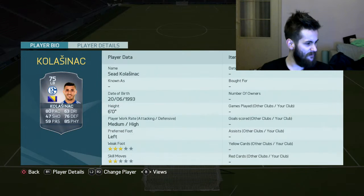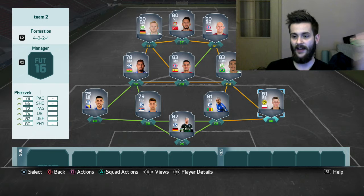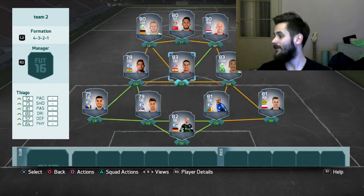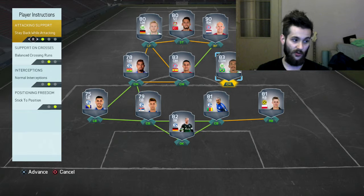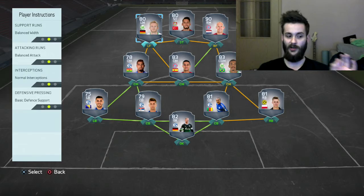Great formation, very well balanced — there are lots of players in midfield where you need them and in attack when you need them. I've got four four-star skillers in this team. For instructions, full backs stay back while attacking, the defensive player also stays back while attacking, the others you can leave on balanced, and the striker on stay central. You don't have to put instructions everywhere — sometimes you can overdo it.